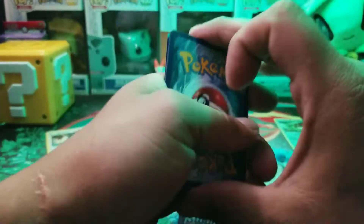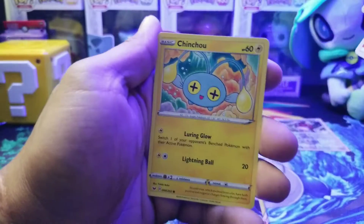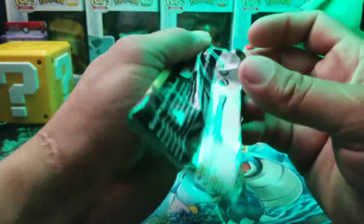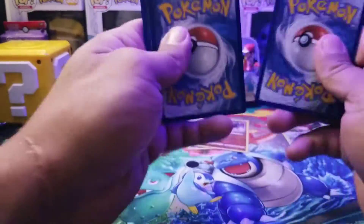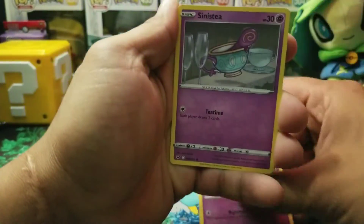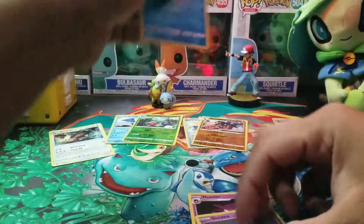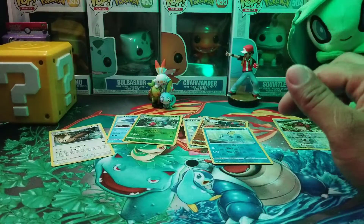We got Fire Energy, Pultoy, and nothing. At least it's not a square cut like previous cards — they gave us so many square cuts during that March Madness. I think I pulled like four packs of square cards on two different occasions. We got Haunter, Sinistea, and Sobble — Sobble for the rescue! There it is guys.